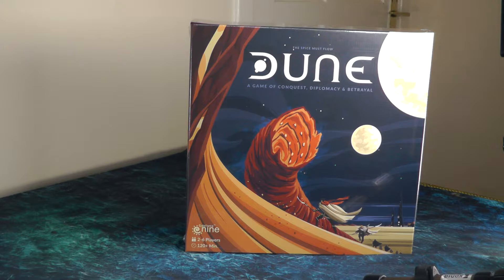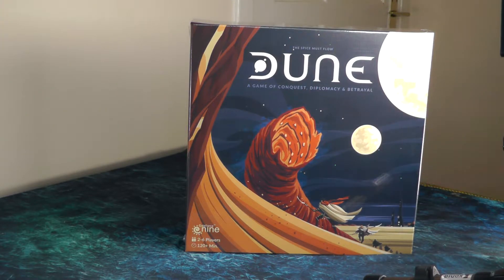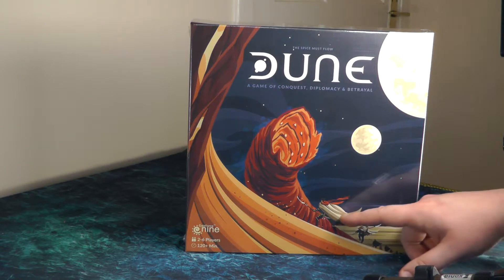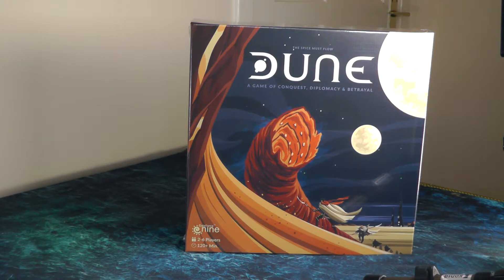Without further ado, we'll have a look at the game and crack it open to see what lies inside. As you can see, the box art is really quite nice. We've got the big sandworm featured in the middle, some soldiers down here, and the sweeping dunes. At a glance it gives you a good idea of the setting of the game.